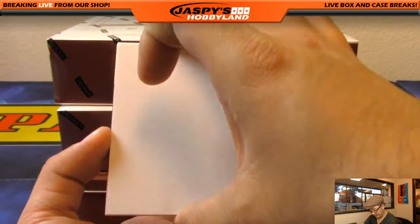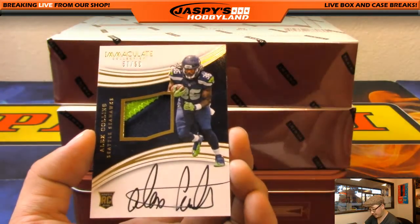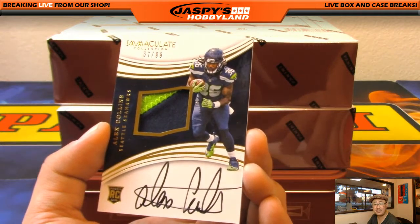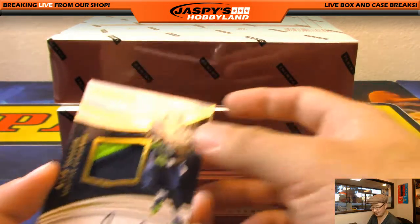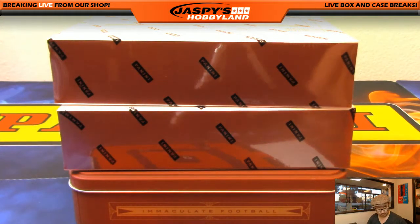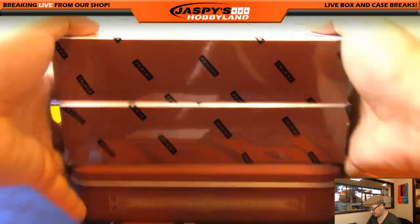And the last one out of here — two-color patch autograph Alex Collins for the Seahawks, 57 out of 99. Nice one for Dano. Two boxes to go.